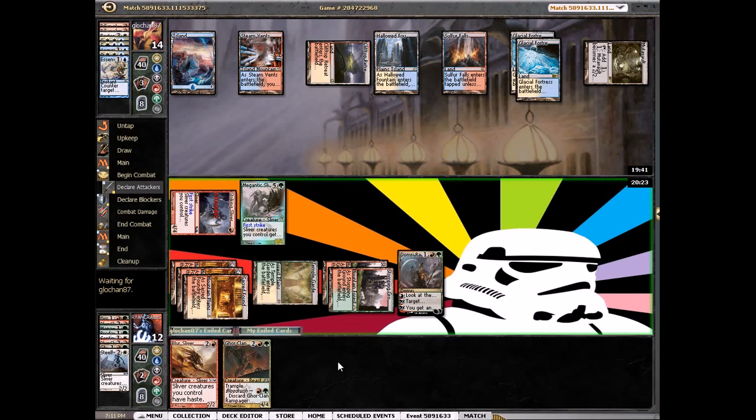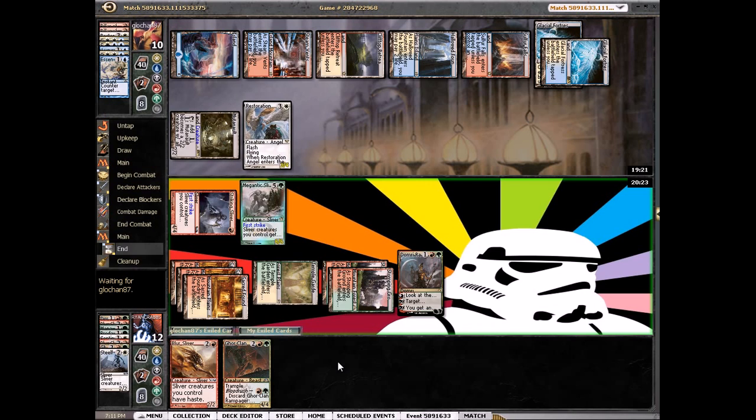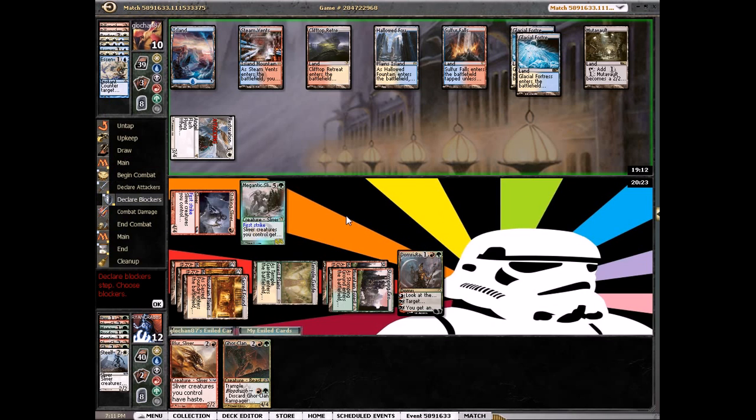Let's see what he has. I don't think he has a Revelation. Is he going to blink his Mutavault and double block? Nope — just animate and tap Mutavault. Oh yeah, he can't blink it because it's an Angel! There are so many interactions — Mutavault's crazy. Alright, so he's killing Domri.